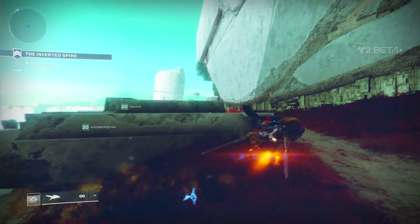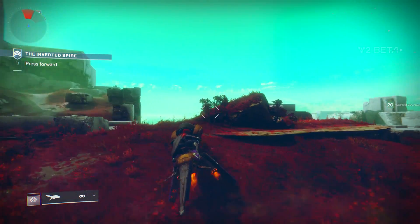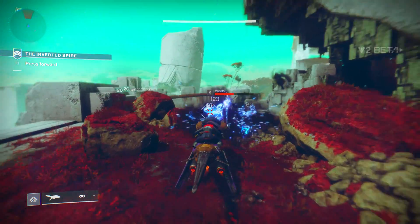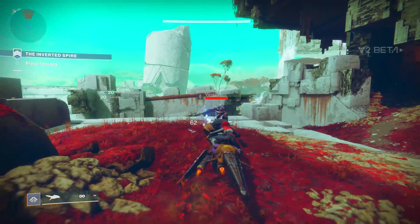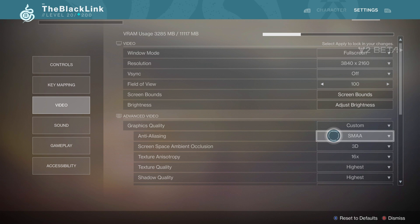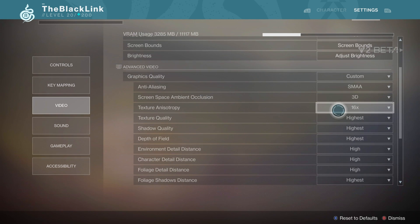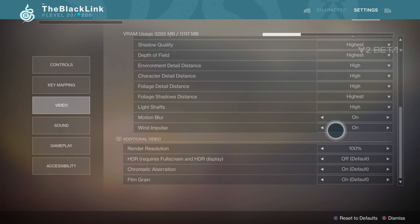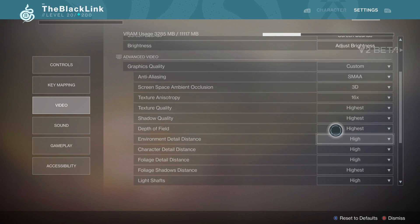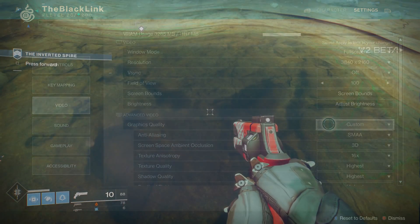Now why exactly this caused problems for me I'm not exactly sure — again I have a fairly high end rig. But swapping that over to SMAA immediately smoothed the experience out. I was getting the kinds of frame rates that I would expect from a rig like mine, even at 4K. And from what I've read online on the subreddit, the Bungie forums, and elsewhere across the internet from people who've been playing the Destiny 2 PC beta, this has been a solution that's worked for quite a few Guardians out there. So I figured I'd make a quick video pointing it out — it helped me, and hopefully if you've been having some problems optimizing Destiny 2 on the PC, this will help you stabilize those frame rates.